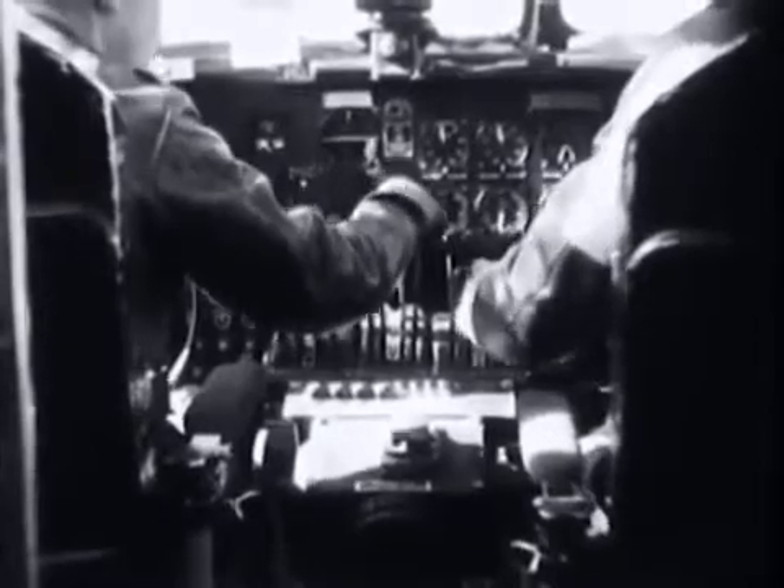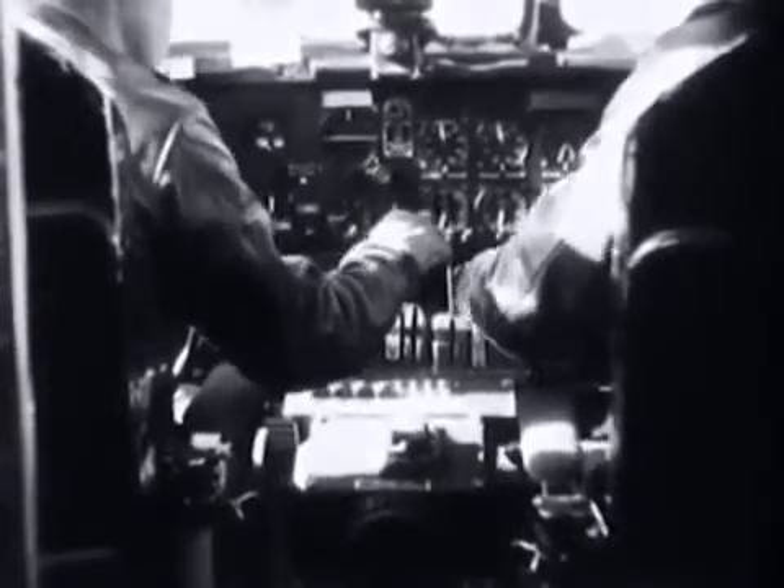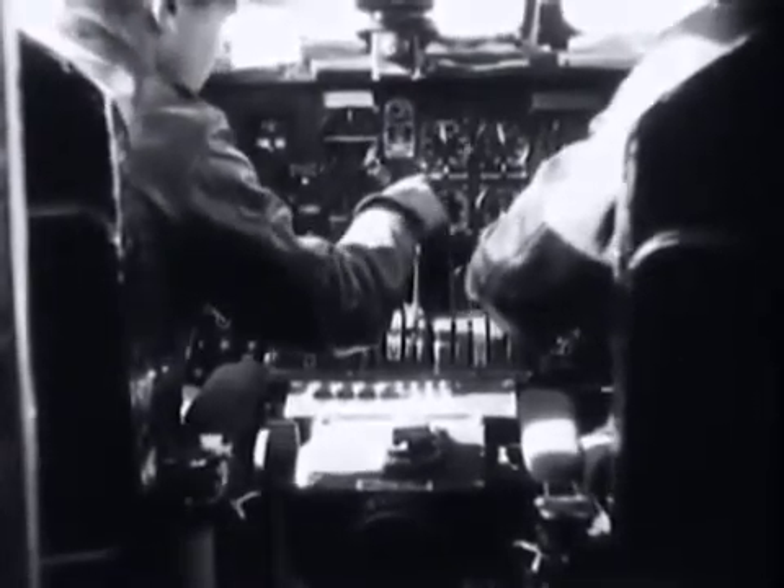The pilot moves the propeller controls to high RPM position. Ignition switches are checked at moderate power and with the turbo control still in the off position. The co-pilot tries the left magneto and the right magneto individually to see that all spark plugs are in operation. This must be done quickly to prevent gases gathering in the exhaust stack and backfiring. Backfiring can cause serious damage to the nozzle box of the turbo supercharger.